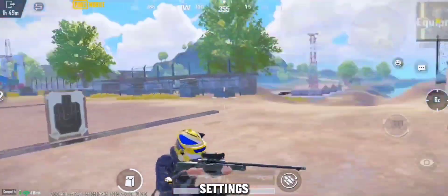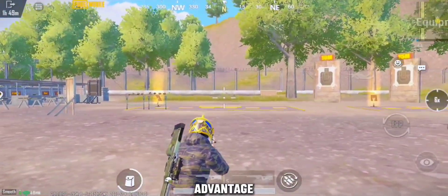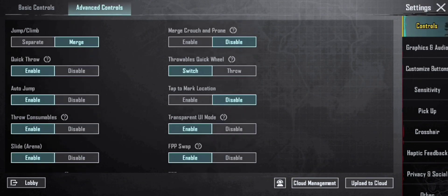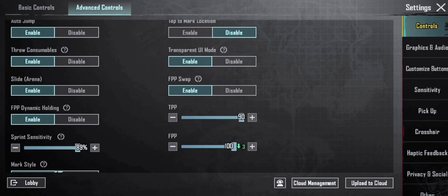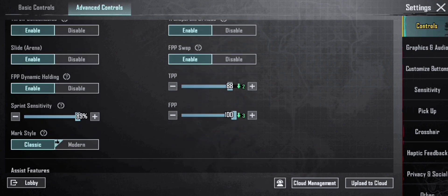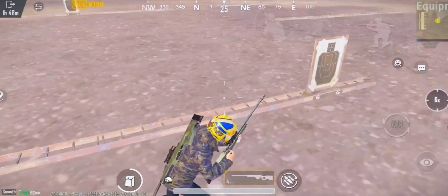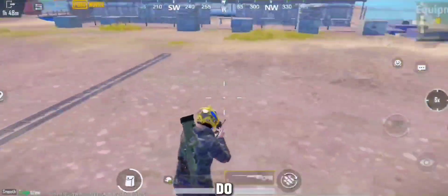The second advanced setting is a very classic advantage for players. Go to settings and follow me. After applying the settings, you will be able to take a shot easily.